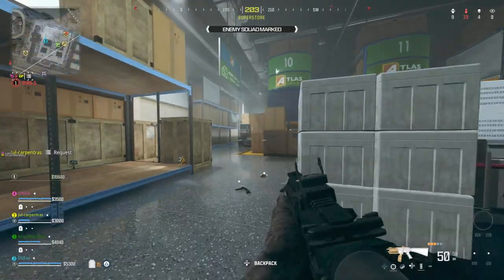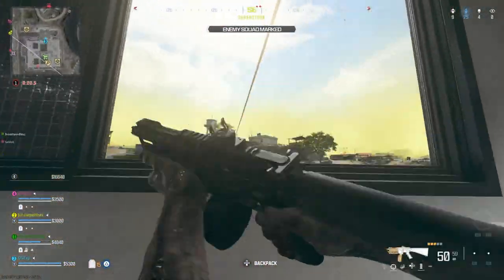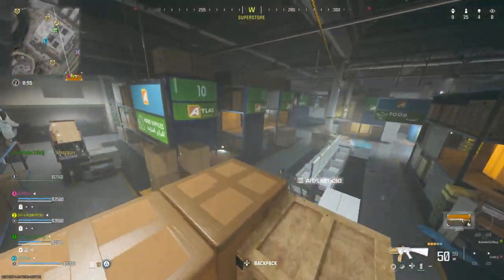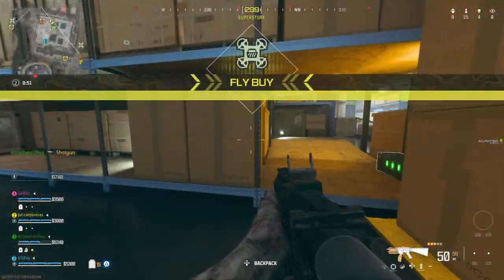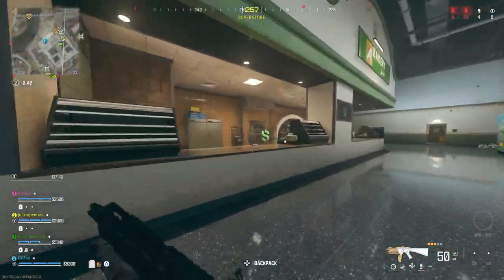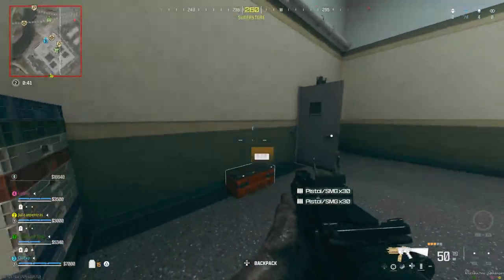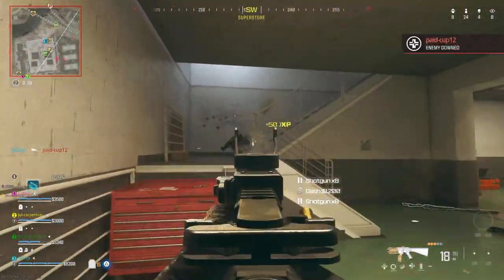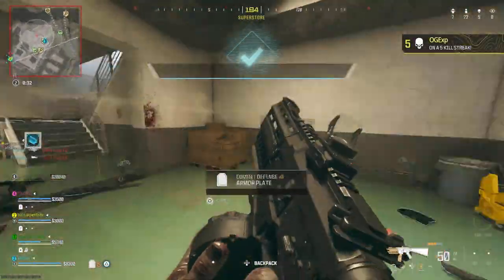Enemies are dropping into the area. Watch the skies. Fly by, heads up. Buy stations are inbound. We located the rest of them. Let's go.